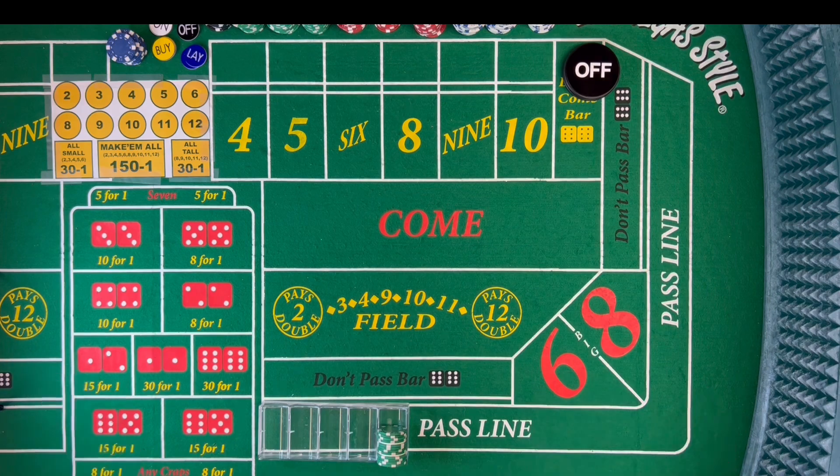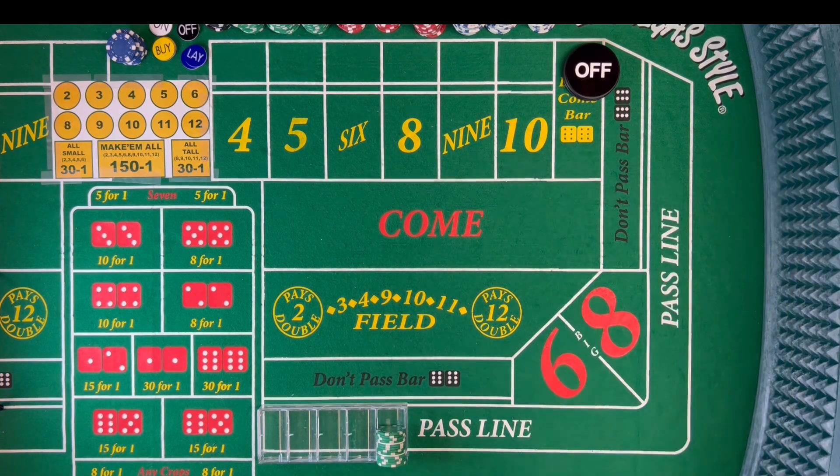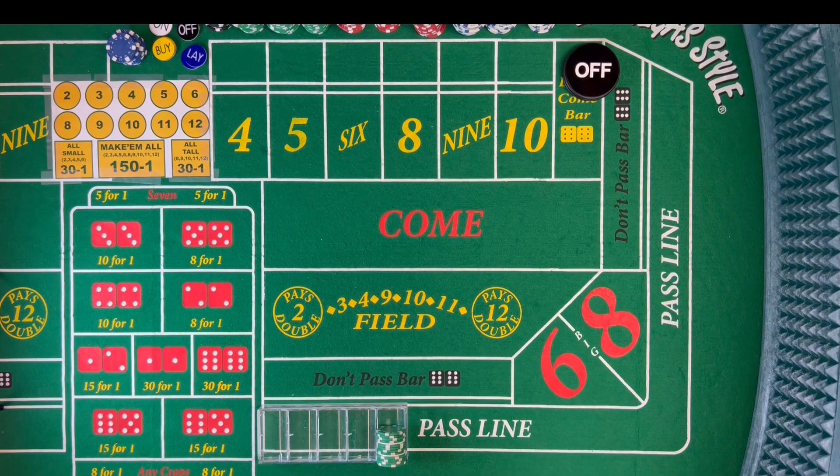Welcome back to the On Point Craps table. Today's strategy comes to us from a man named Sam Grafstein — he literally has written the book on playing craps. Probably his most popular book is The Dice Doctor. One of the strategies I came across is called the pensioner's play. I think it's designed around the old men that you see at the hook of the table, standing there, playing the don't pass, playing the don't come, minding their own business. That's how this strategy works.